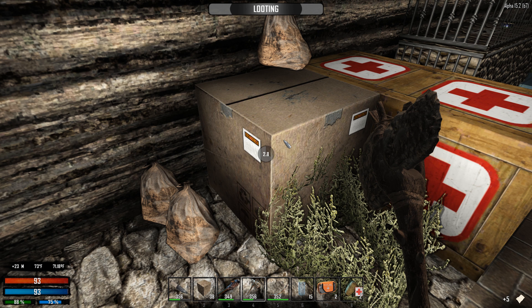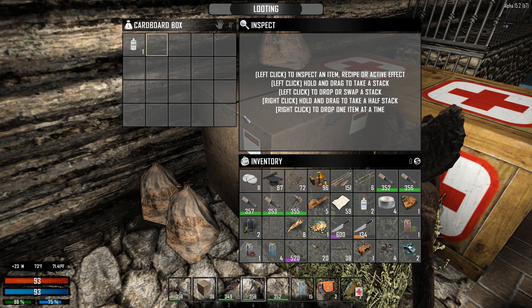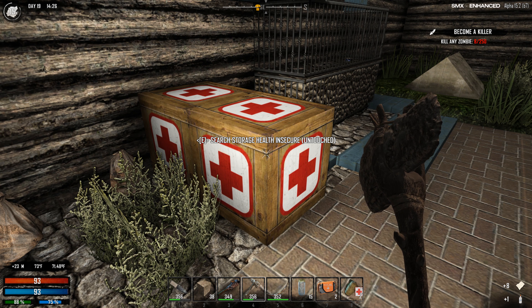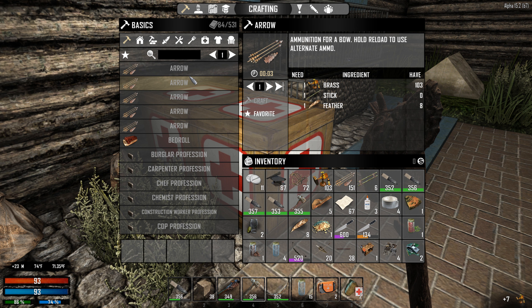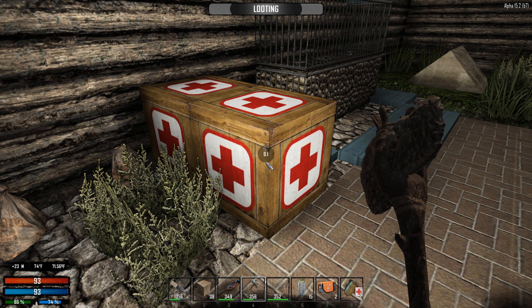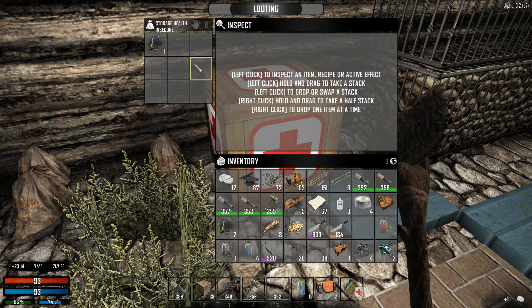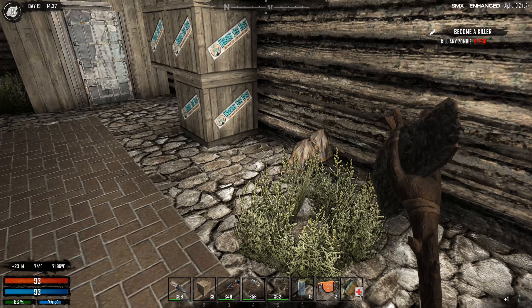Yeah, the locked ones explode and the ones you break open do not. I'm going to get the five paper off that container because it doesn't reload anyway. I never thought about breaking those things down until a playthrough like this one. And look - there's another chest sitting underneath too. Compound bow and 20 carbon arrows - I wasn't even paying attention, it said 'untouched' and I just broke it open. That's pretty sick.